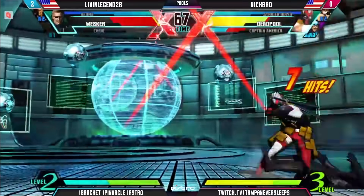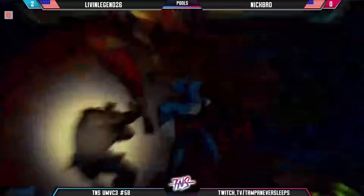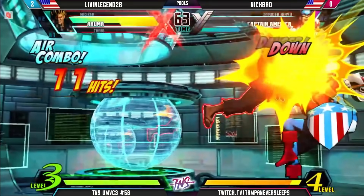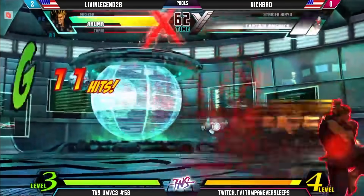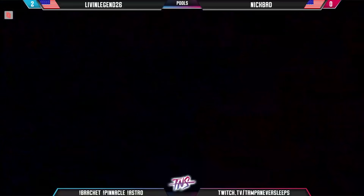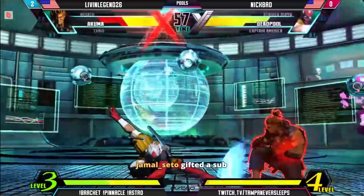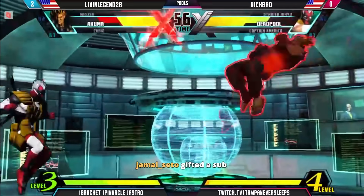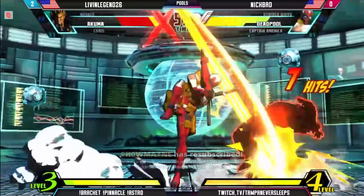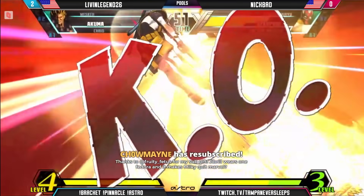A nice little frame trap there — crouching medium into crouching light. That was an incredible block from Legend, and a better — the X-Factor was so smart. That setup works against anybody that doesn't have an invincible super, but not this time. Picked the wrong guy to fight against. All right though, Nikbat still with a chance here.